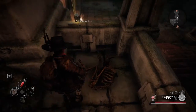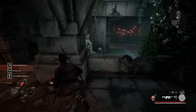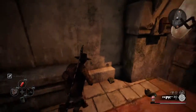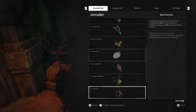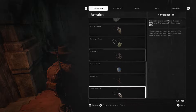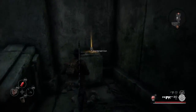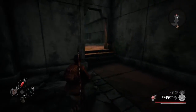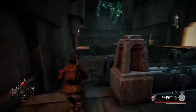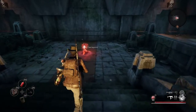Look what I found — the Vengeance Idol. Obviously I already have all the items on this character, so this is not really going to benefit me at all. But if you want the Vengeance Idol, that's a location where you can get it. It increases ranged and melee damage by 50% when the wearer's health is below 25%. It can definitely come in useful if you want to do that kind of build, but it's definitely not my cup of tea. I don't like being low on health, even though I haven't invested any points in Vigor or Endurance.